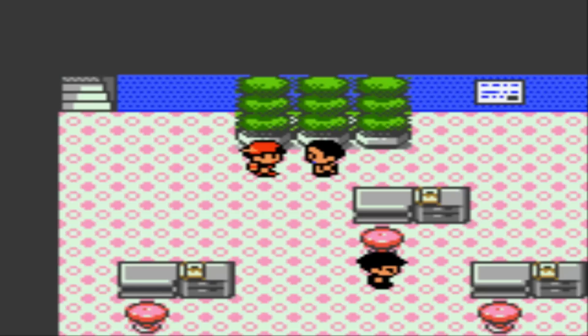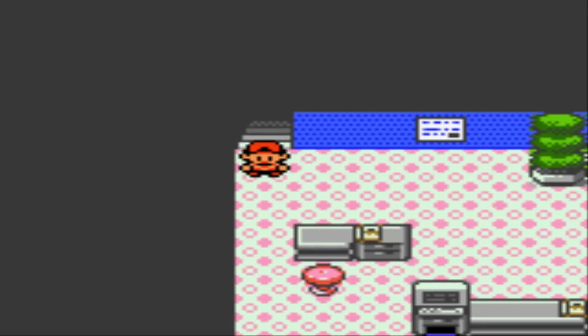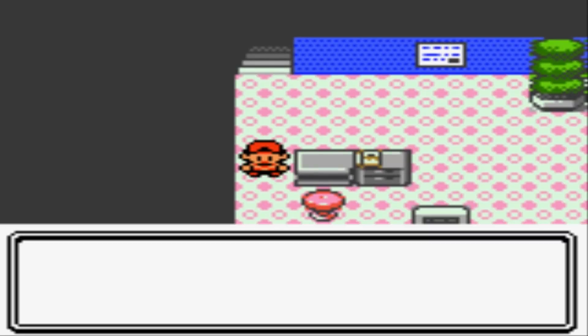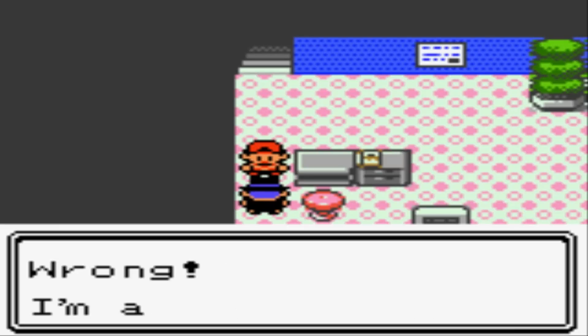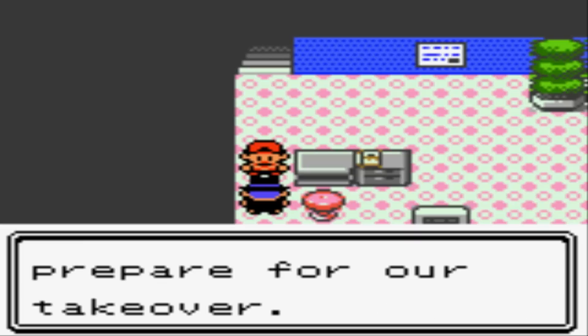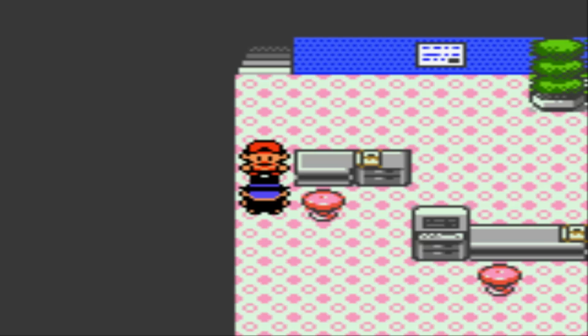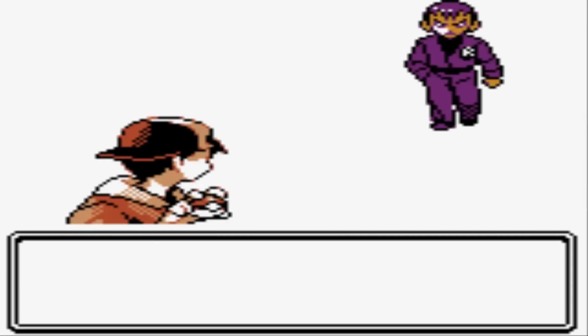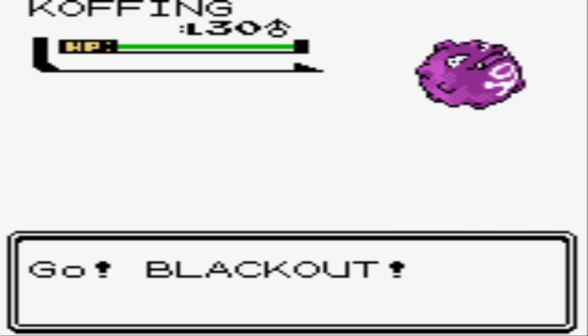Once you defeat the scientist — the last line of defense — we can make our way up to the very top, the fifth floor! There he is — the executive! He says: 'You came to rescue me!' That's right, I'm here — 'Wrong! I'm an imposter!' Oh no, we were tricked! This guy disguised himself as the director. He's not gonna tell us where the real director is unless we defeat him in battle. All the way to the fifth floor just to fight the imposter. It's a Rocket executive with six Pokemon on his team — it's gonna be a doozy!